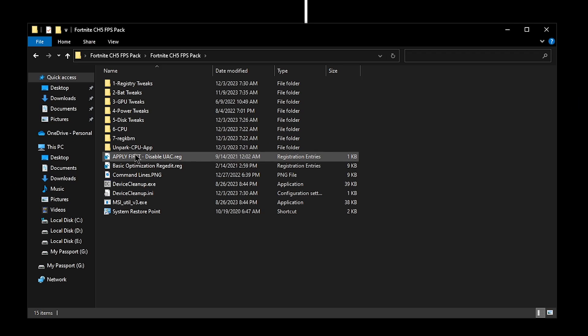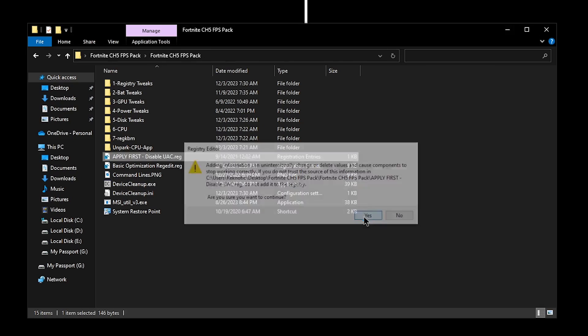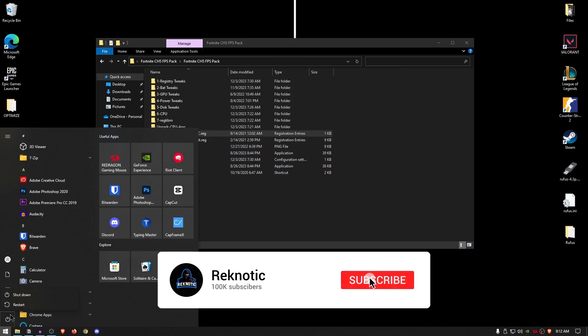The very first thing to apply in this pack is to actually disable the User Account Controls. This is to make sure that all of the tweaks we will be applying from now will be applied properly without any issues. Simply go ahead and double click on it, then hit yes and then hit okay. Once this has been applied, simply go ahead and restart your PC and then come back to follow along from here.